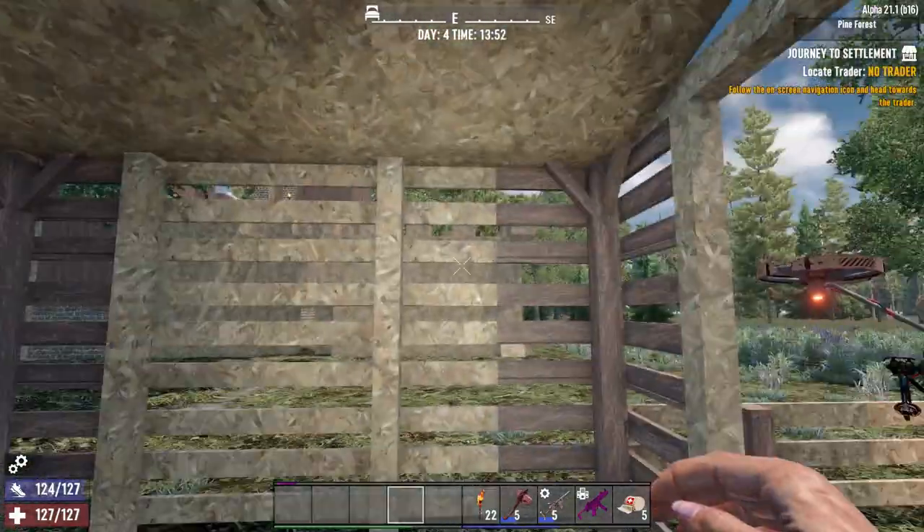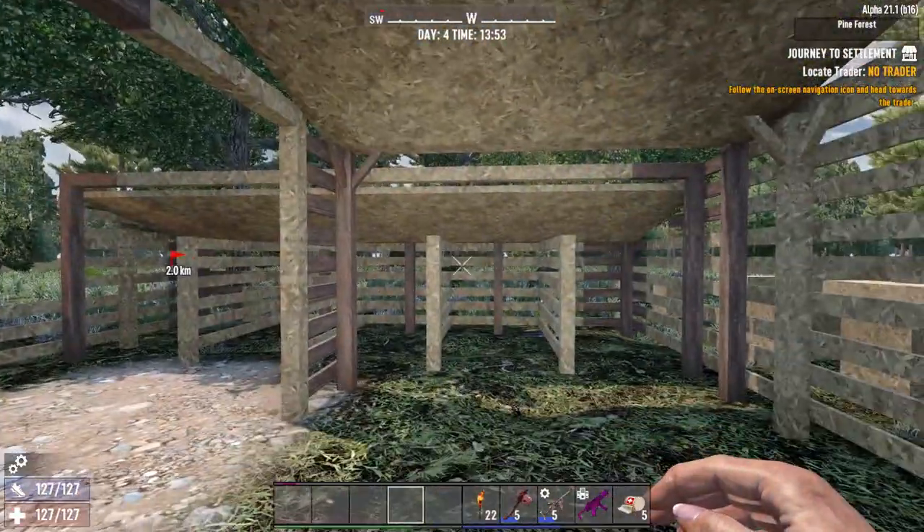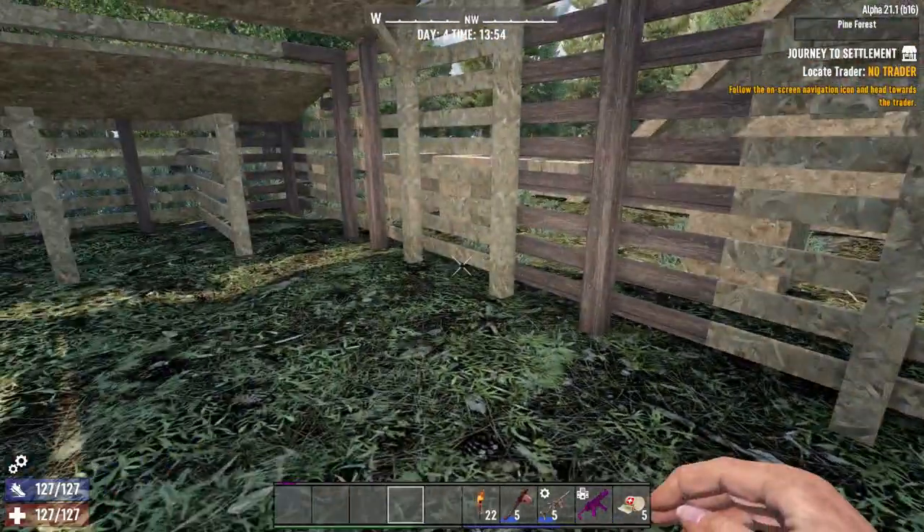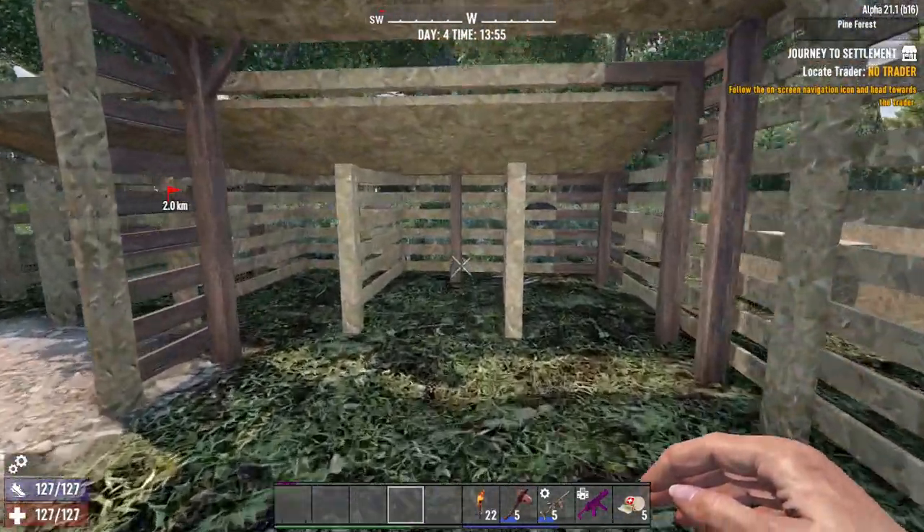Let's take a look inside. As you can see, it's spacious. There will of course be a blacksmith station in here, feed for horses, all that kind of stuff.